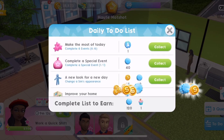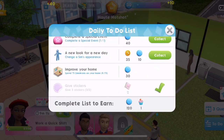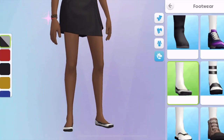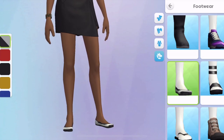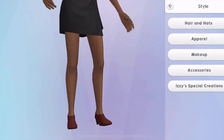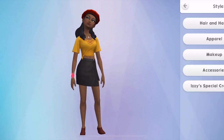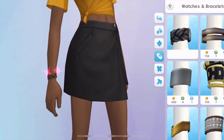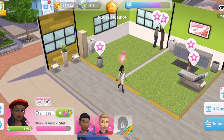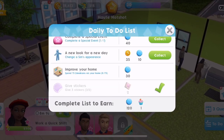You also get 35 Simoleons just by changing a Sim's look. So you can go into the wardrobe and if you like how your Sim is looking and don't want to change them, you can just change her shoes and then change them back. Just stick some shoes on, go back, collect the reward and then come back in and change it back. You don't have to keep that look. Or you can just add a bracelet or something and then go back out. You don't have to drastically change their look in order to get that reward.